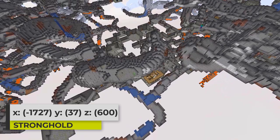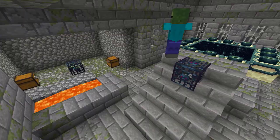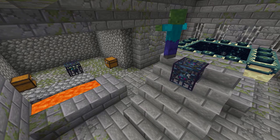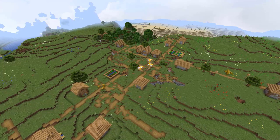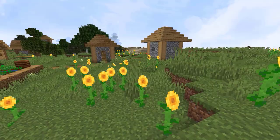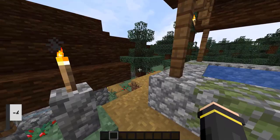Underneath this village is actually the stronghold for this seed, which is pretty awesome. I have given you the coordinates to the portal room for this stronghold. This portal room actually generates connected to a zombie spawner — I think that's the first time I've ever seen that happen. This seed offers you that village at spawn that partly generates inside of a sunflower plains biome, which is definitely an awesome find.